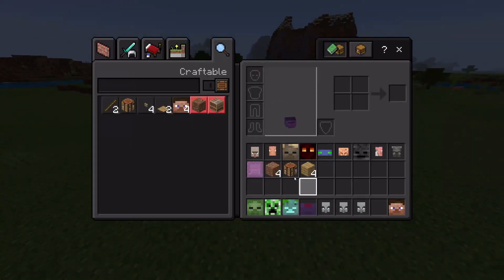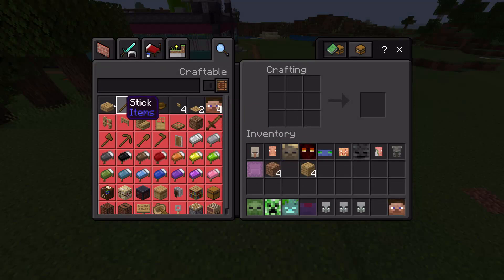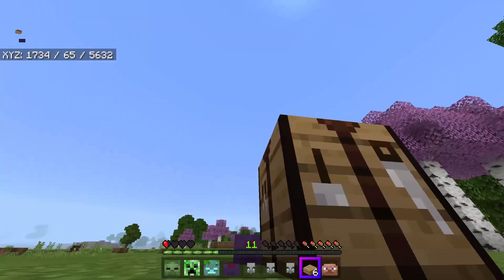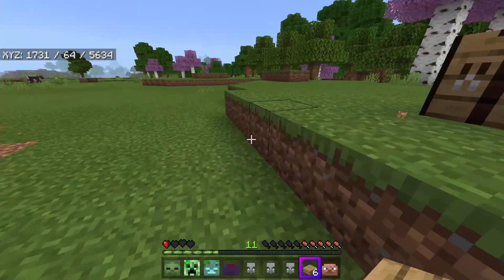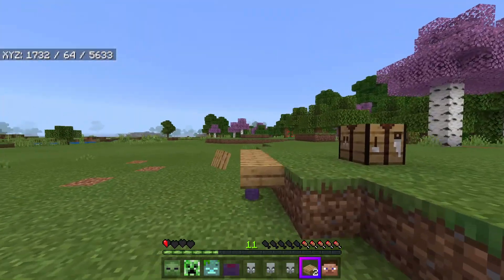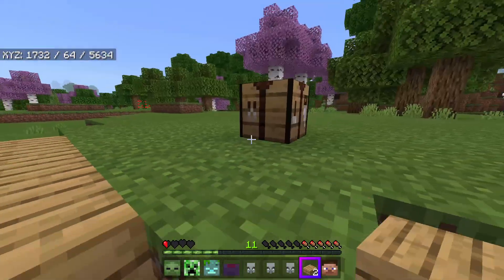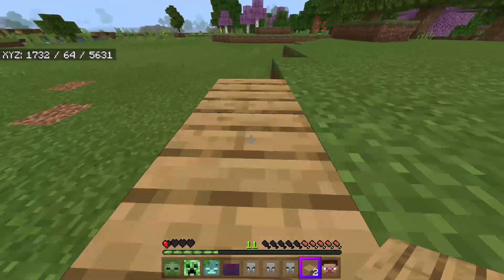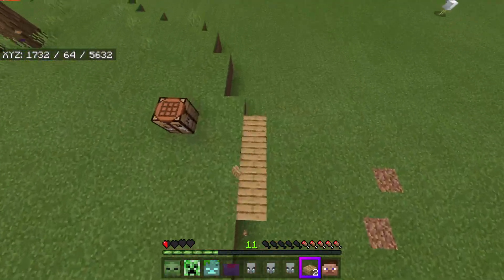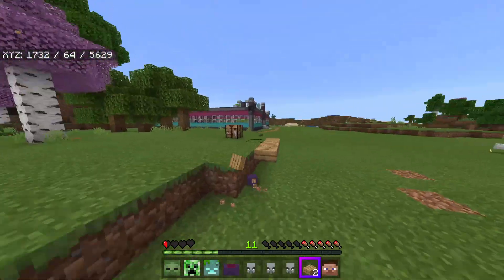You can craft the morphs pretty easily — I think it only costs one dirt for a player morph, which makes sense. In the original mod you just get the ability to morph into something after killing it, whereas that's not really possible with add-ons right now. We've got half slabs here — can I go under a half slab? Yes I can! Look at this — you can go straight through beneath half slabs. That's actually pretty neat.